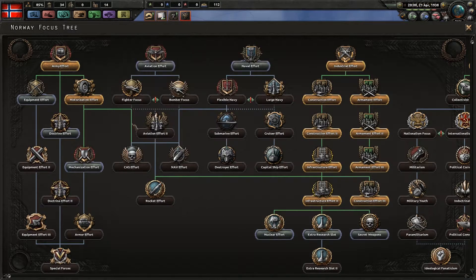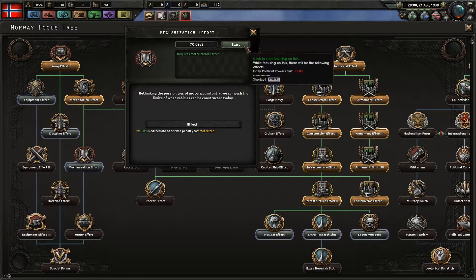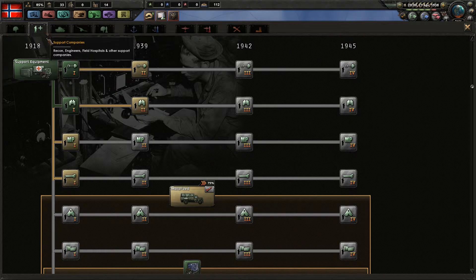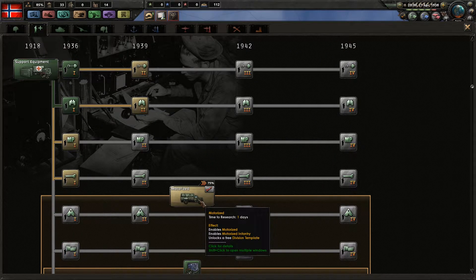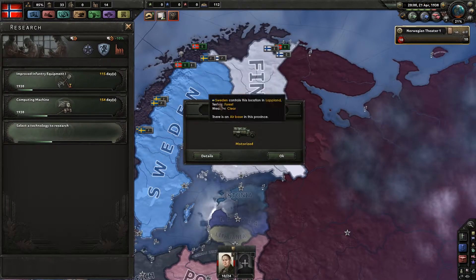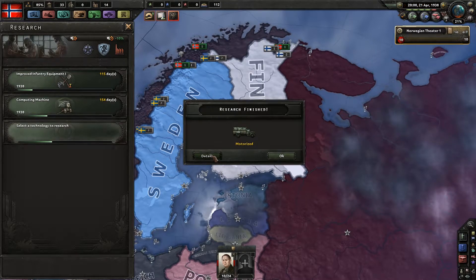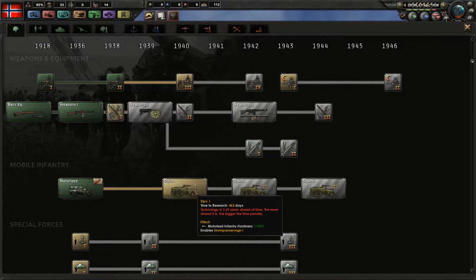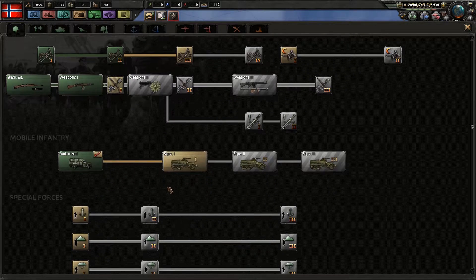The mechanization effort for motorized has been researched. Let's get that one as well. We have the free research slot now — there we go, 75% bonus, it just takes one day to research. That was a good use of it; it's already done. Even though my time is stopped, it's already researched. Mechanized is of course still far ahead of time.